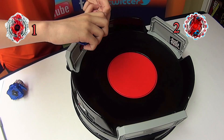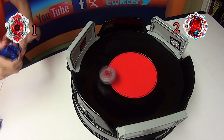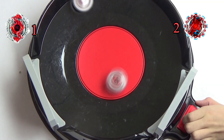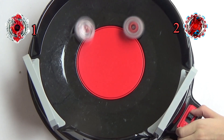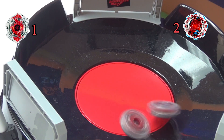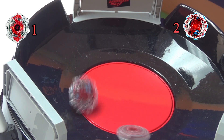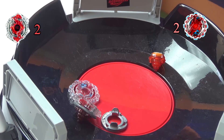Moving on to round four. We are starting round four! And a burst at the end, too. Our winner is Spiggen Spread Fusion, with a score of 2-2.